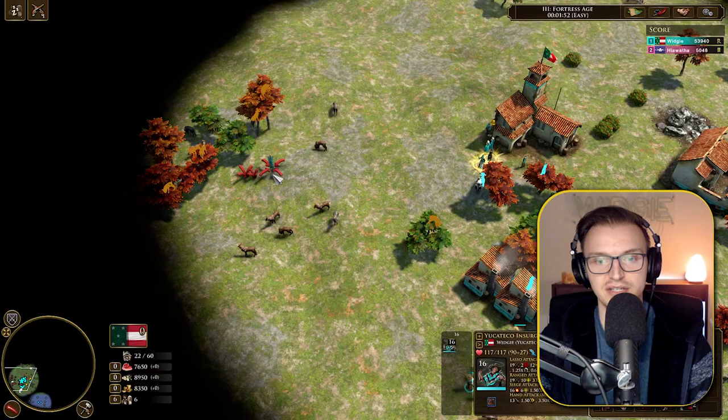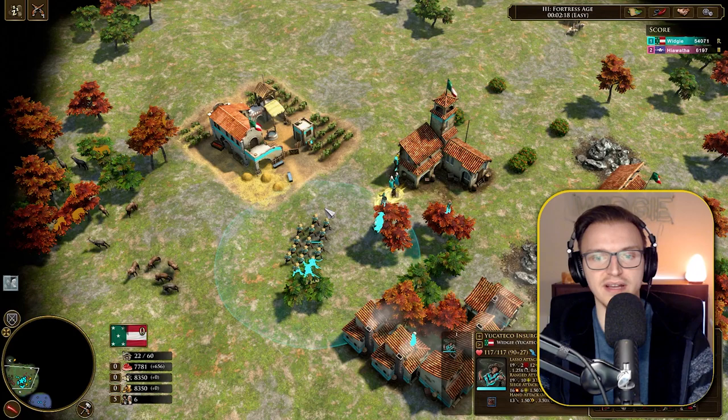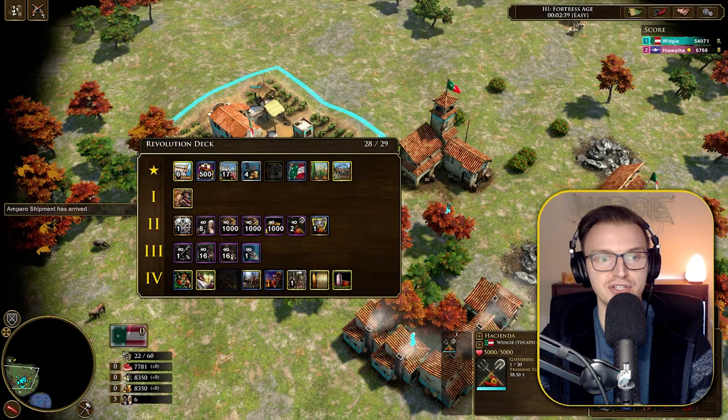With upgrades — specifically Reservistas — they all get muskets and keep the lasso ability, while the ranged attack becomes 19. So they sort of become a musket unit that's still good against cavalry and hand shock infantry. The lasso deals damage and snares the target, which is very interesting. The only way to train villagers in this revolt is through haciendas, so make sure you have plenty available.